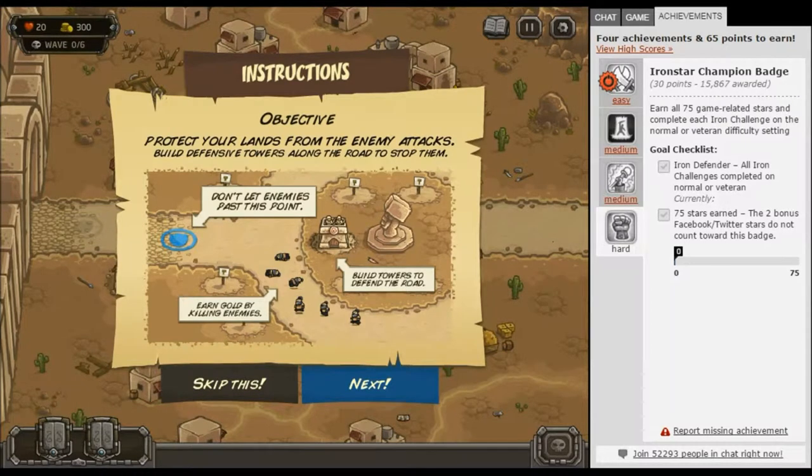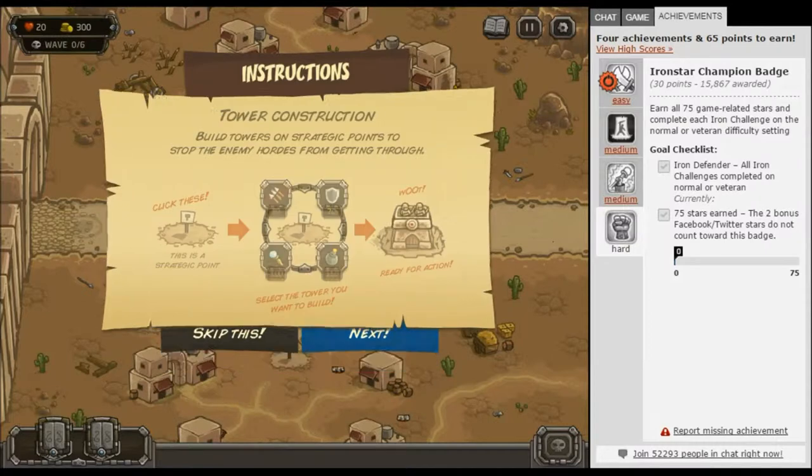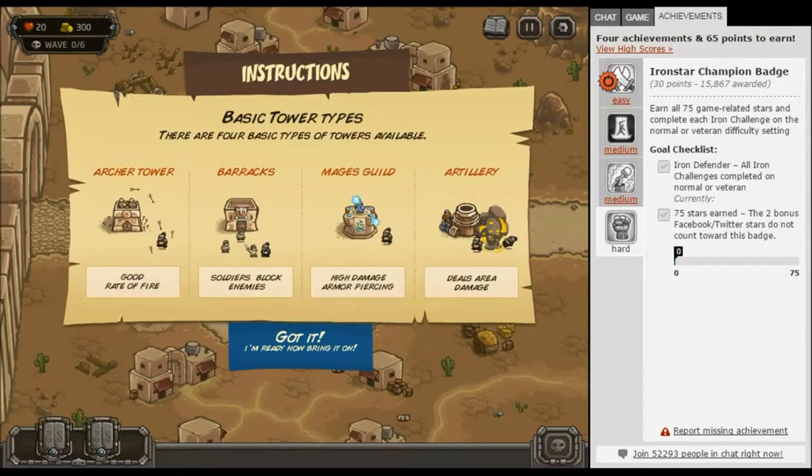Okay, just a little tutorial. Protect your lands — build defensive towers, don't let them pass. Build towers. Earn gold by killing enemies. For tower construction you click on a spot, pick which one you want to put there and boom, it's right there. These are the four basic towers: this one fires arrows, this one has people stand in the middle of the road, this one shoots magic that deals armor, and this one deals area damage to a bunch of people at once.